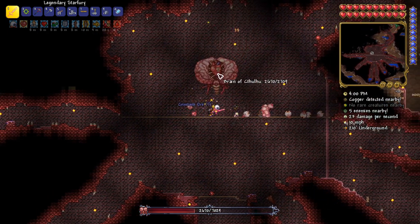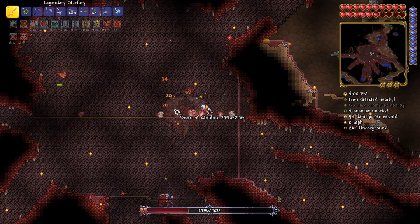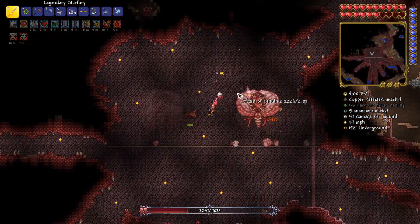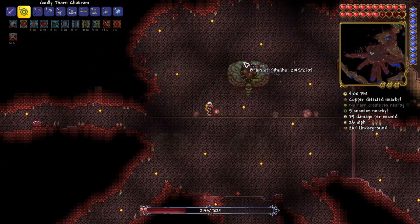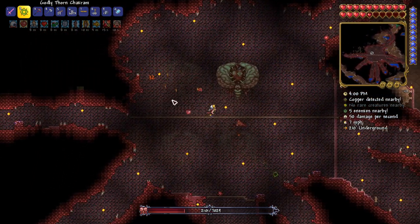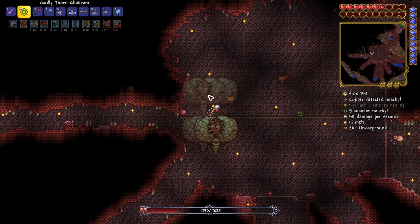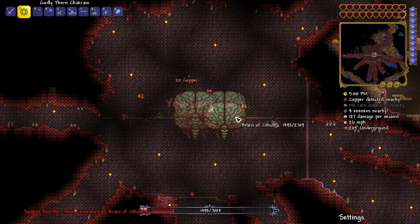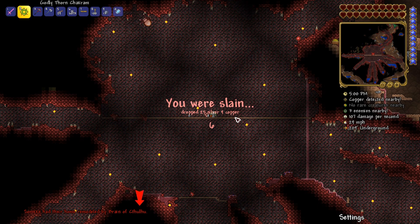I tried hitting it with my second melee weapon because the poison can reveal the true location of the brain when it gets indistinguishable from the illusions. This probably wasn't the greatest idea, because when you miss, you can't change weapons until it gets back to you. So to be honest, I kinda panicked and, as Terraria would say, I had my home remodeled by the brain of Cthulhu.